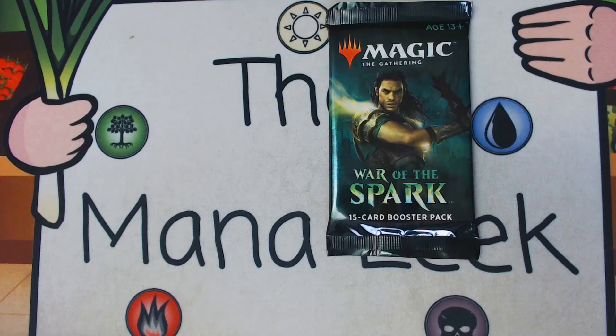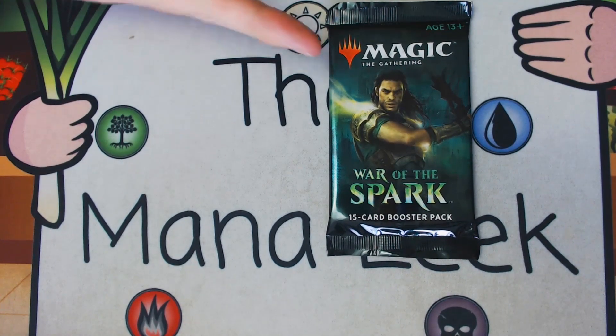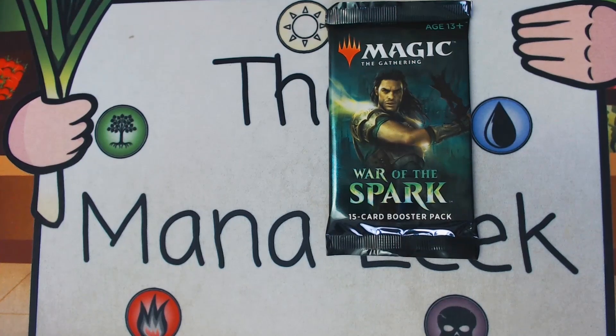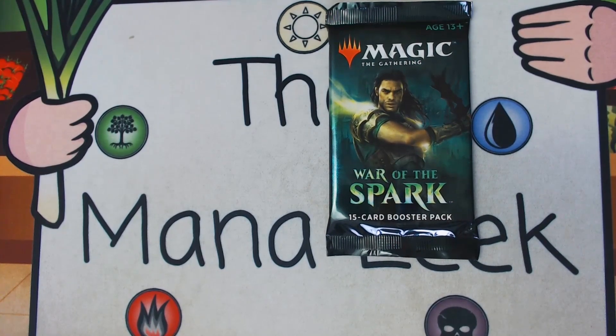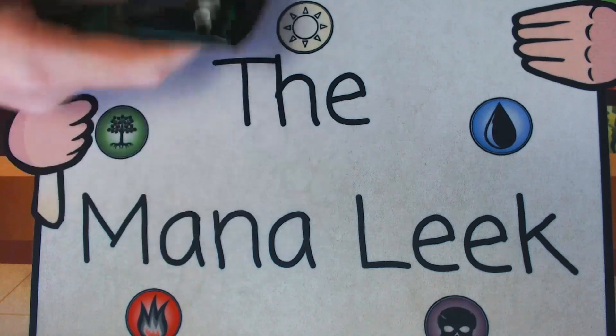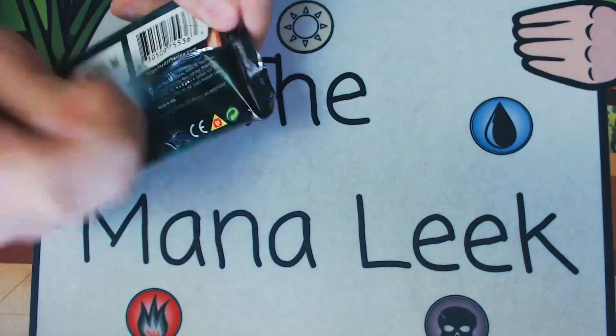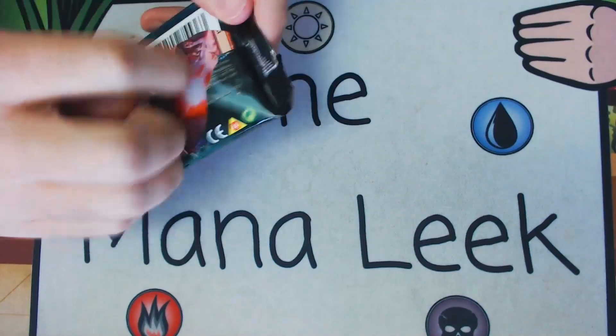Every Crack Pack is sponsored by you — or maybe not you — but those of you who are patrons over at patreon.com/ManaLeak at the $5 level or above. You're entered each week to get all the cards out of this pack, or none of the cards if you don't want them, or just the rare or whatever you happen to want. This week it's going to go to Stardust KL. So we're going to crack this open and see what's in it — Pack 1, Pick 1, if this was a draft.